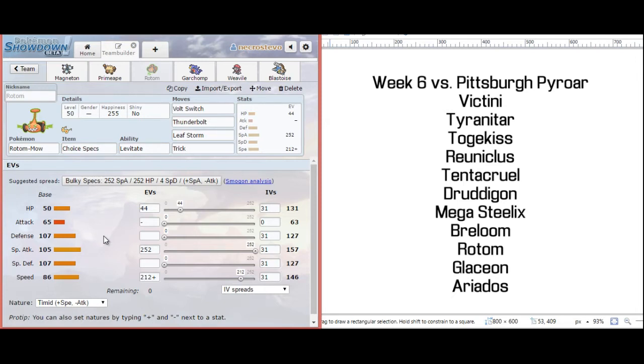With max Special Attack and a neutral nature, Leaf Storm blows away a good half of his team, which is really nice. I do have Thunderbolt there in case I'm faster and I need a stronger hit — that's more for mid to late game. Early game, we are going to be Volt Switching and U-Turning as much as possible to keep hazards off the field and stop things from setting up. If Victini gets off a V-Create, we can really punish that. We can also punish Reuniclus trying to set up with Calm Mind, or even Togekiss with Nasty Plot. If I keep U-Turning and Volt Switching around, I'm going to be able to put him in a position where I can immediately react to whatever he sends out.